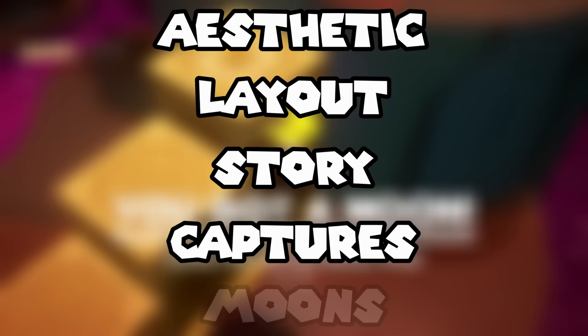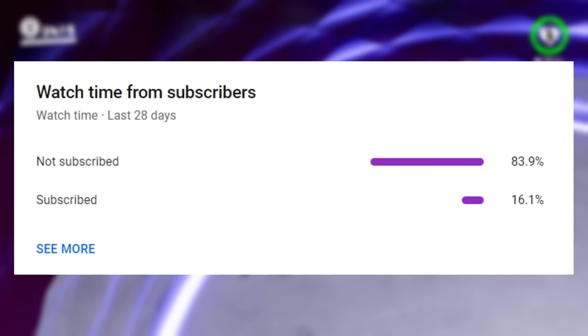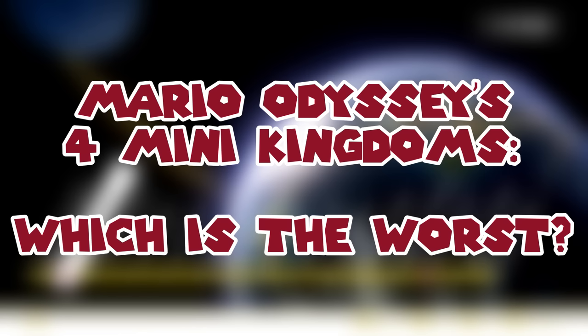We'll also determine which kingdom does which section the best and end the video with an overall look at all four. This episode will be structured similarly to the previous one: we'll start with aesthetics, then layout, story, captures, and finally moons. Let's begin Level by Level episode 2 by taking a look at Mario Odyssey's four mini kingdoms to determine which is Super Mario Odyssey's worst kingdom.